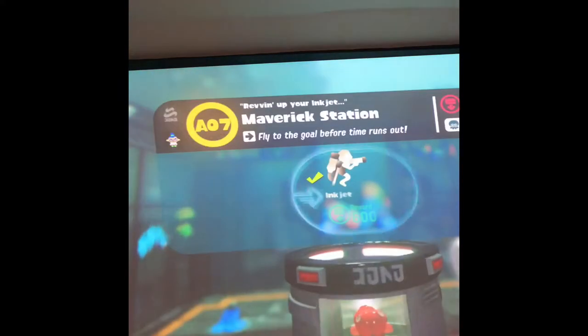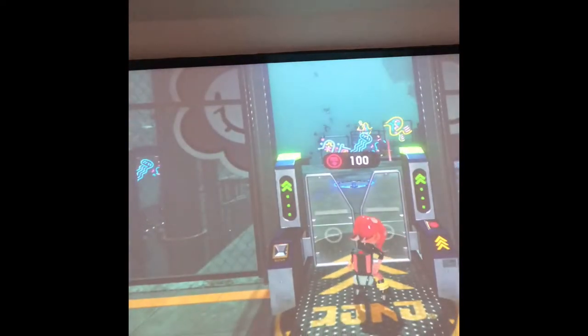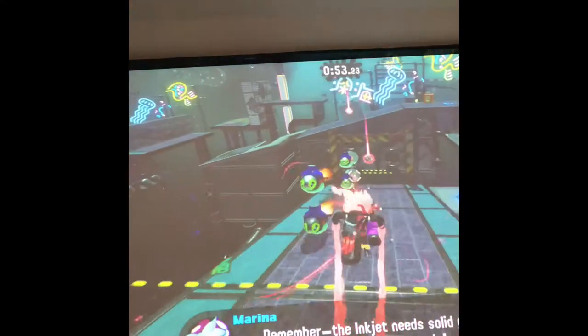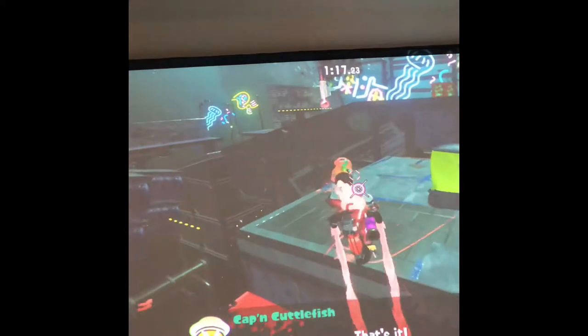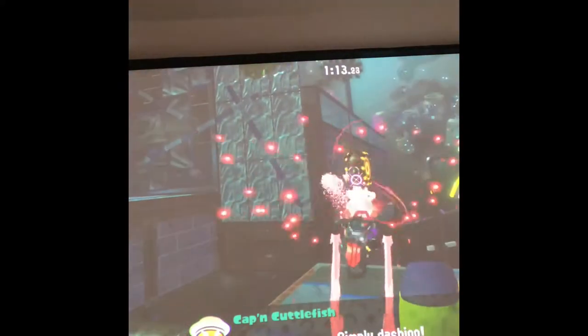This one is called the Inkjet, which allows you to fly around in a jet. This stage allows you to go around flying with the jet while avoiding very dangerous obstacles, going through an obstacle course. So yeah, it showcases Specials in such a unique way that's never been done before in any other game, which is just amazing.